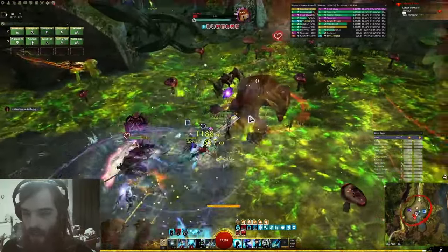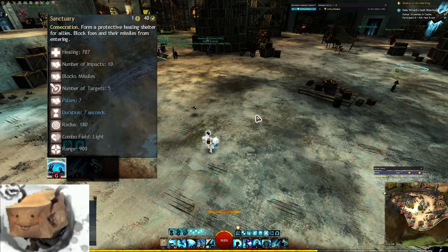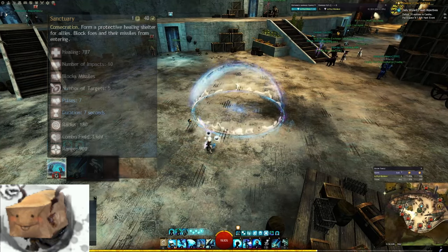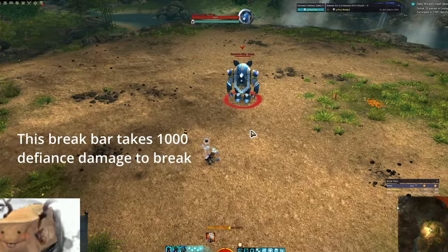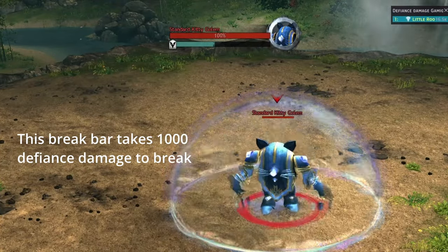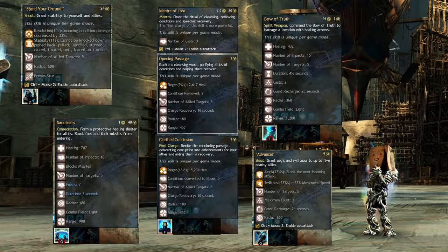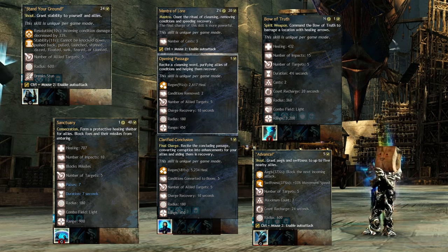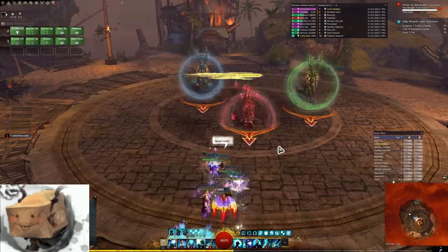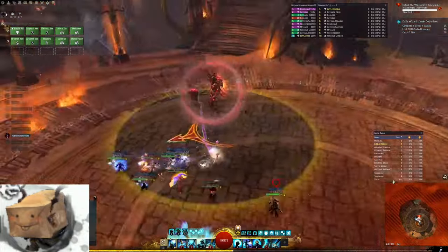The last skill I'll mention is Sanctuary. This funny little projectile blocking bubble is actually one of the strongest CC skills in the game. It's meant to just push enemies out of it, but since bosses can't be pushed, it does defiance bar damage for its duration. You don't have a ton of CC without this skill, so definitely bring it on any fight where everyone is expected to do a lot of CC. Try to think about what you want or need for each encounter and pick the appropriate combination of 2 of these skills. They're all strong and easy to use, so try not to overthink it.